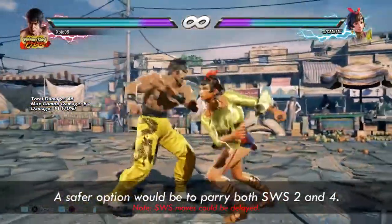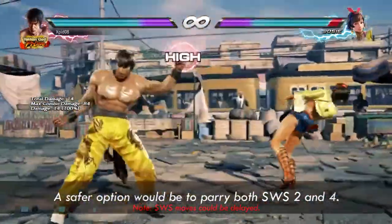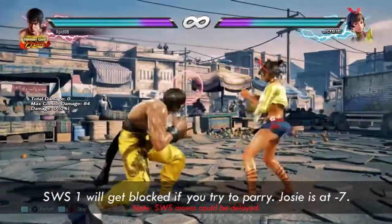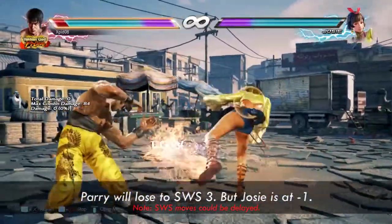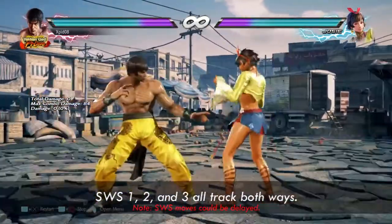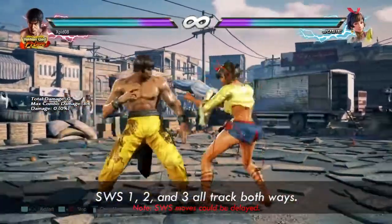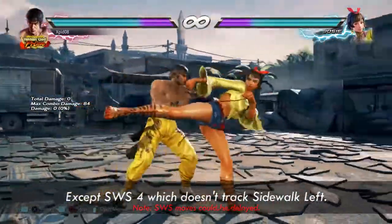A safer option is to parry the 2 and 4 options. Since both come out a little faster than the 1 option, you'll get to block the 1 and parry both 2 and 4 — but remember you'll still get hit by the 3. Sidewalk isn't really effective against Switch stance because all Switch options have relatively good tracking, except Switch 4 which doesn't track sidewalk left.